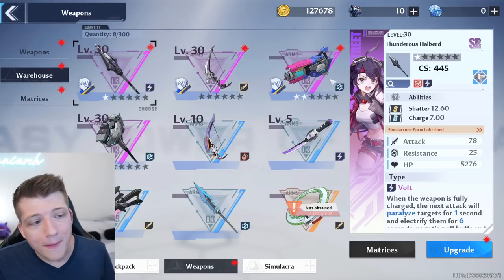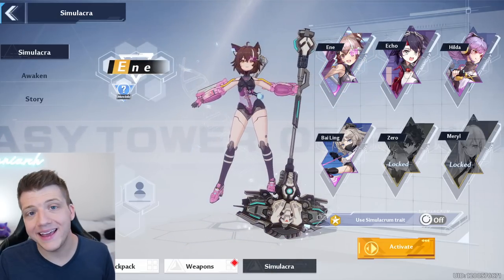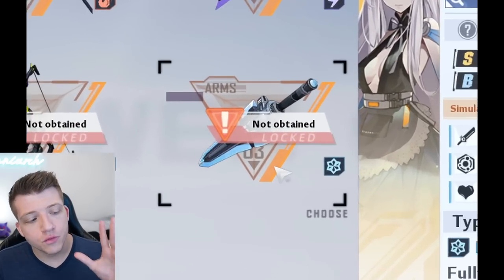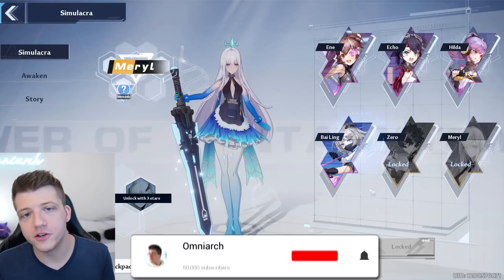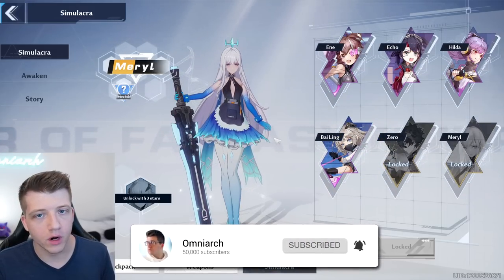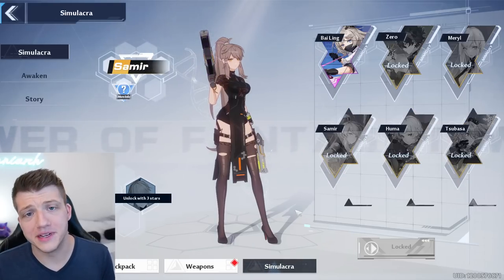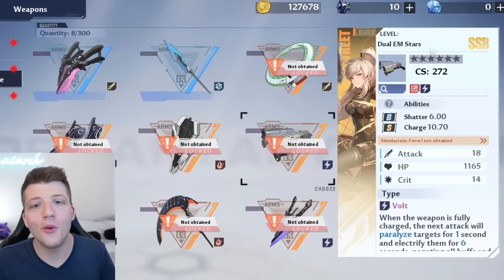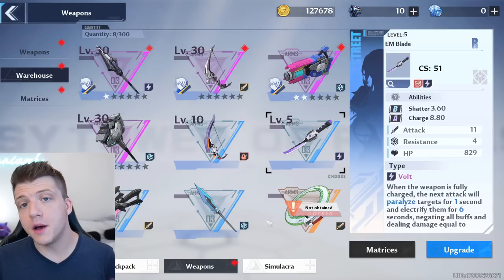In this game, weapons and waifus are basically the same thing — obtaining a weapon will allow you to play as the character that corresponds with that weapon. For example, if you get the Rosy Edge from a summon, you can then play as Meryl. Most players refer to weapons by the name of the character they correspond to, because it's just easier. No one actually says 'Dual EM Stars' — they just say Samir.